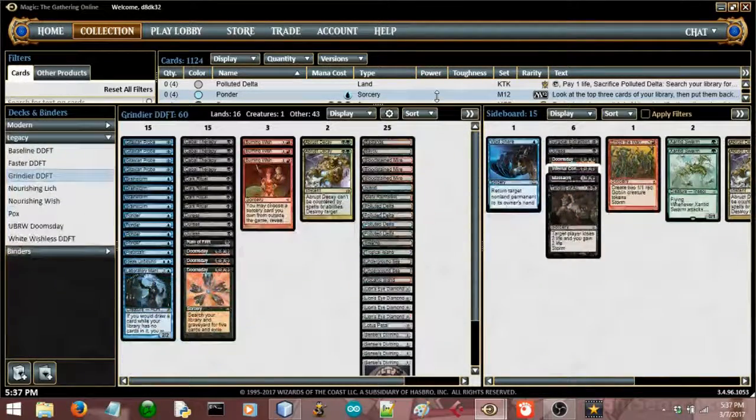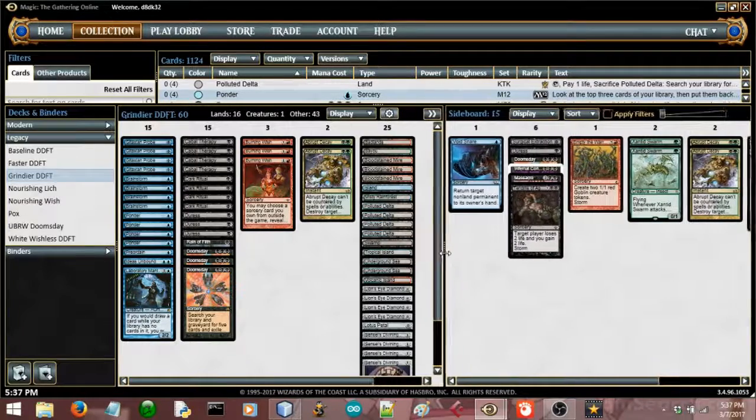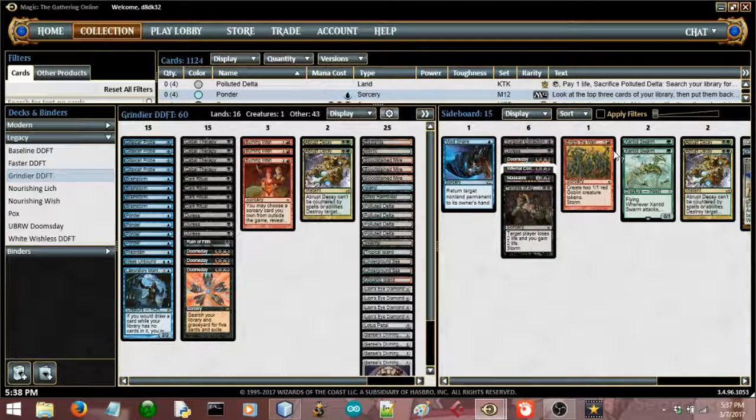I'm going to show you what's up today. This is the Doomsday list I'm on right now. I'll show you a little bit different. I'm trying out Empty the Warrens again. There's this guy, I think he's from Texas, who puts up 5-0s on leagues occasionally and did well in an SCG Classic. And he always has Empty the Warrens. I've tried it a lot in the past and never really thought it was worth the sideboard slot, but I'm trying it again just for the hell of it.